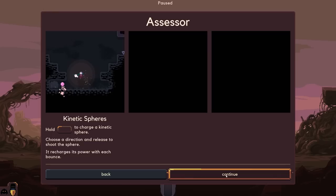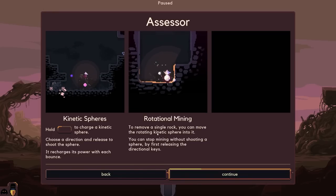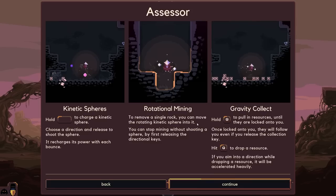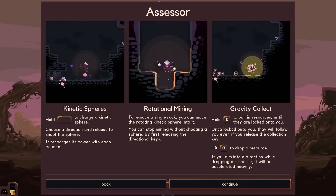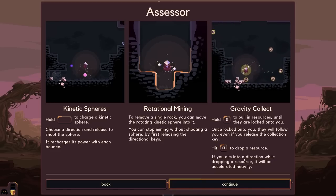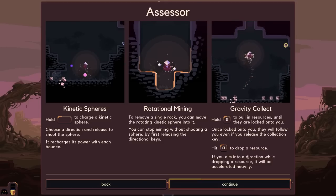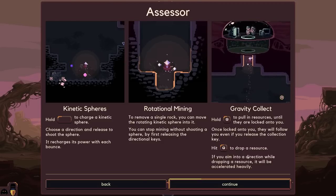That's cool! Rotational mining - to remove a single rock you can move the rotating kinetic sphere onto it. You can stop mining without shooting a sphere by first releasing the directional keys. Gravity collect - hold Q to pull in resources until they are locked onto you; once locked they'll follow you even if you release the collection key. Hit the key to drop a resource - if you aim into a direction while dropping, it will be accelerated heavily. So you can like throw them!